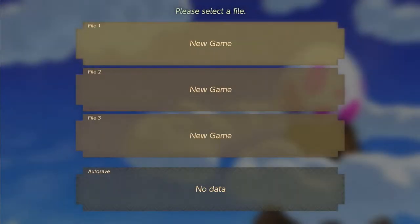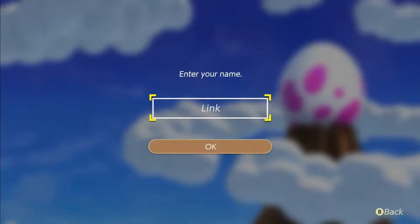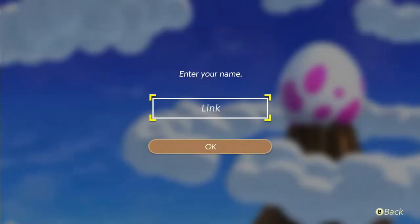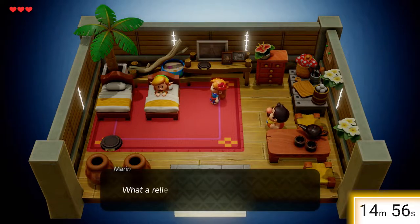Let's start a new game here. Oh, hero mode — let's stick with normal for the first 15. And Link, yeah, we should probably just call ourselves Link. Here we go, the first 15 has started.